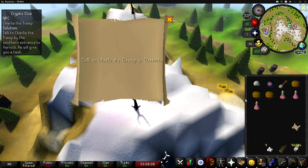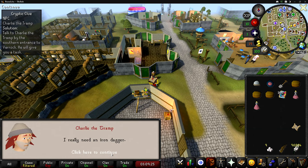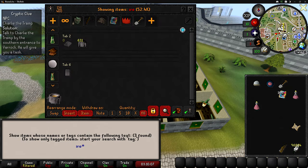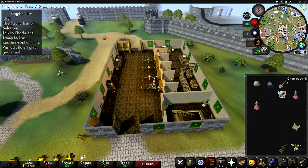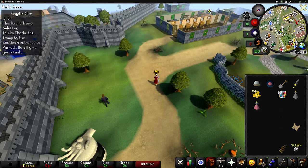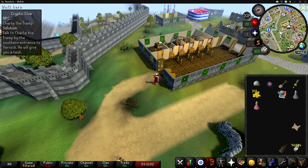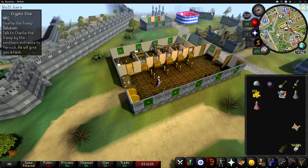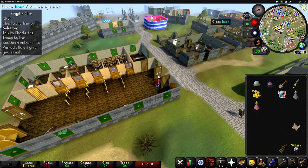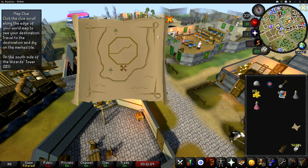Got another clue and this one is in Varrock — we need an iron dagger. I don't have any iron bars in the bank, but apparently I don't actually need them. Ever since the end of 2022 they released an update where you can bring Charlie items from your bank or from the Grand Exchange and he will accept them. It didn't always used to be this way — you used to have to actually make the items and bring them yourself. Thanks to all the comments letting me know; that really saves a bunch of time.